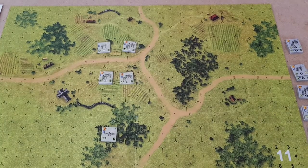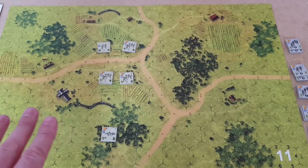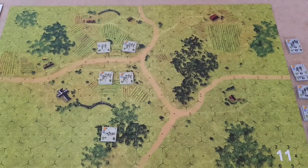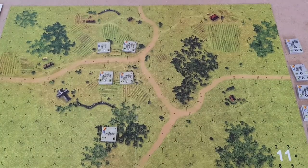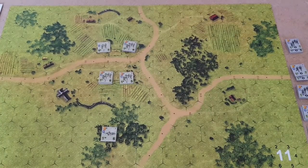Hey guys, it's JK Wargames and today we're going to do a playthrough of Mission 1 on their own for the Last 100 Yards by GMT Games. So we've got the Americans set up, the Germans are entering on the southern board edge and basically the Germans have to try and control 5 building hexes and the church. Or the game ends when the score goes over 46. If the Germans can't capture the buildings and they go over 36, it'll be a draw. If it goes 46 plus, it'll be an American victory.